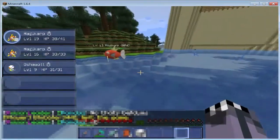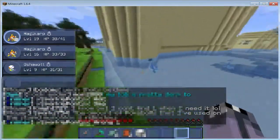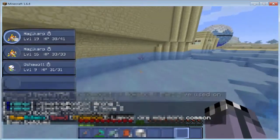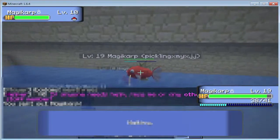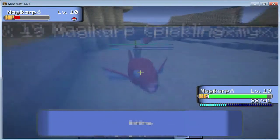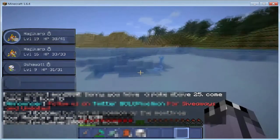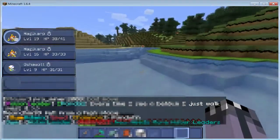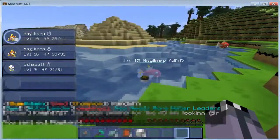A Lapras would be amazing to catch right now - Lapras is OP for the rock gym. They need to be below level 25 though, so finding a low level one is hard to do. If you have a Pokemon above level 25, come back in an hour. If you lose or get DQ'd from a gym, you have to wait an hour and then pay again to battle the gym.